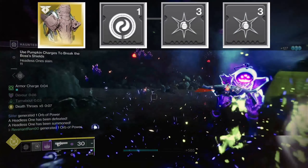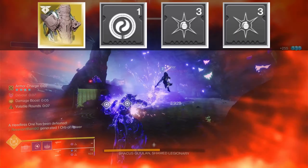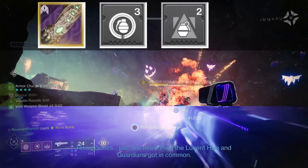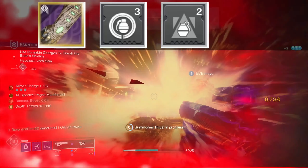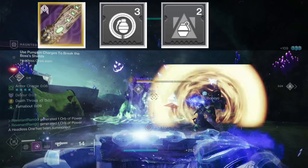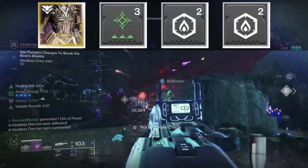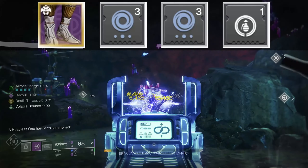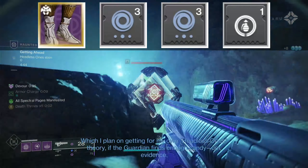For armor mods: on the helmet, Harmonic Siphons so void weapons make orbs, and two Ashes to Assets to get our super back fast from our overcharged grenades. On arms, Firepower to make orbs from grenades, and Bolstering Detonation to get Rift energy back when we deal grenade damage — we don't need Grenade Kickstart here since Verity's Brow is doing all the work. On the chest, Charged Up and reserve or resist mods depending on your activity. On legs, two Void Weapon Surge mods so void weapons deal extra damage, making it easy to stack Death Throws.